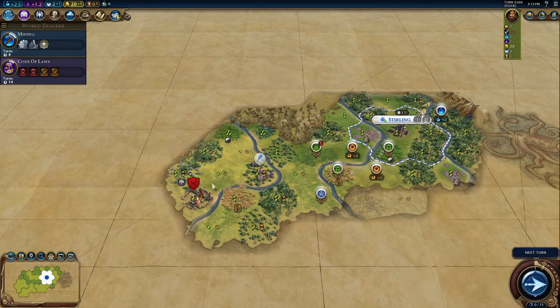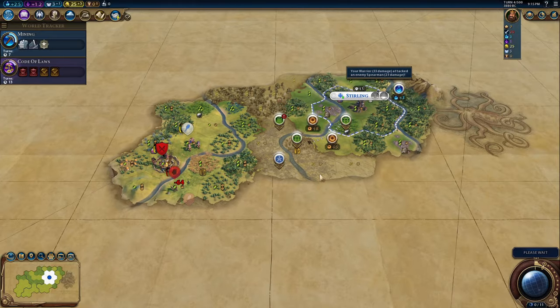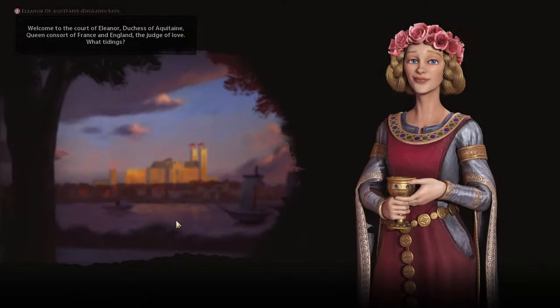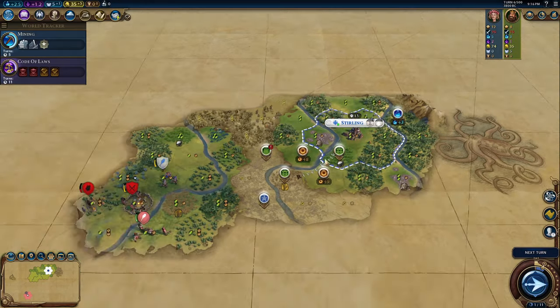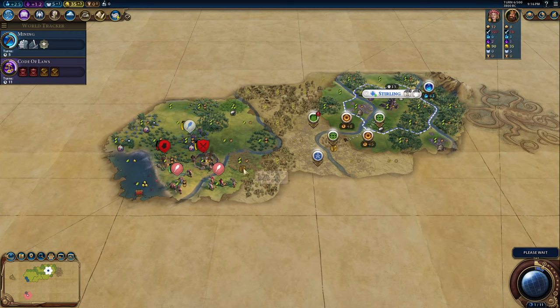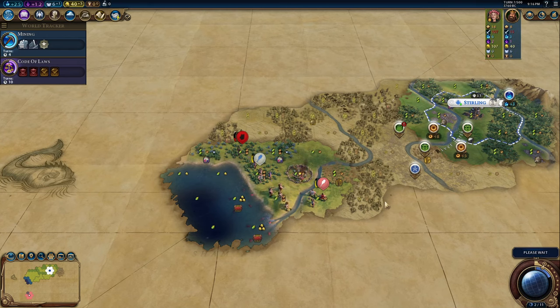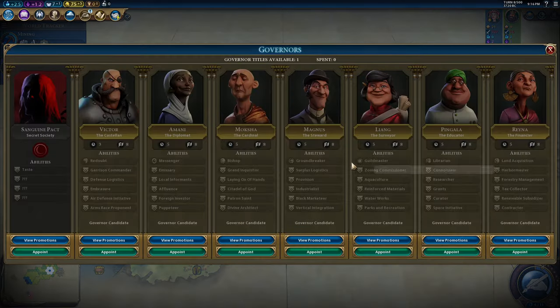I knew there was a barb camp nearby — when I moved up here that was an accident, but I saw the scout and knew it would be close to a camp, so we moved over to get to the camp. We'll scout out what's down here, take the hit, then heal for a turn. It looks like Eleanor — I saw pink. So we might not get this city. This is England. I'd much rather have the goody hut than the barb camp, so we'll take that goody hut — and we get the barb camp too. That's really lucky for us.